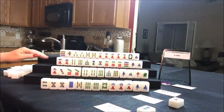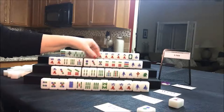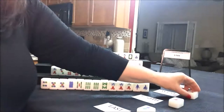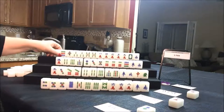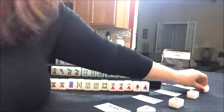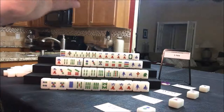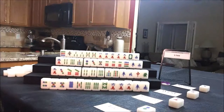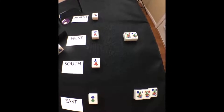Nobody can take a seven crack, so we're going to draw for west — three dot. If we're going to have them play a half flush with dots, they need that. Let's discard the four bam, above south. Then we'll draw for north — three dot, that's a discard for north. So everybody has one discard now, just so you can see how I'm going to be discarding. I'll take a photo so you can see the discards and exposures along the way.